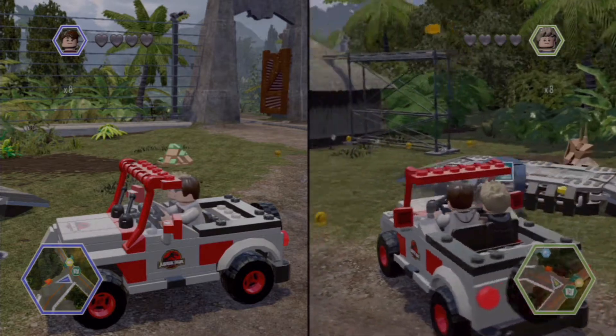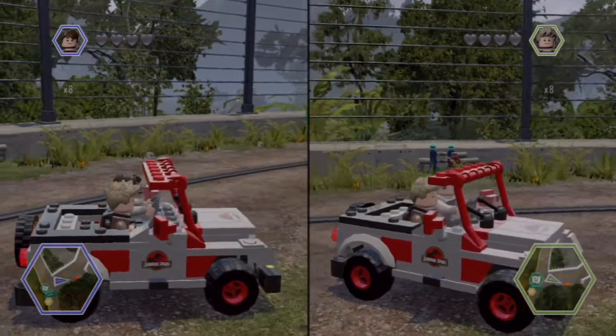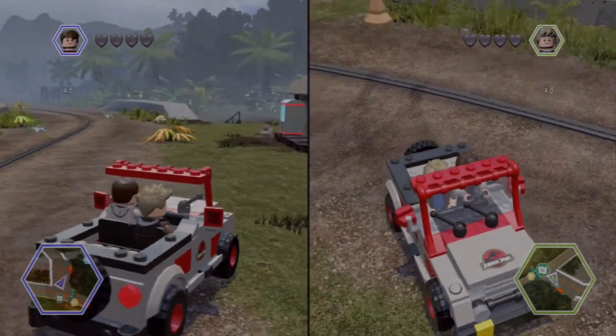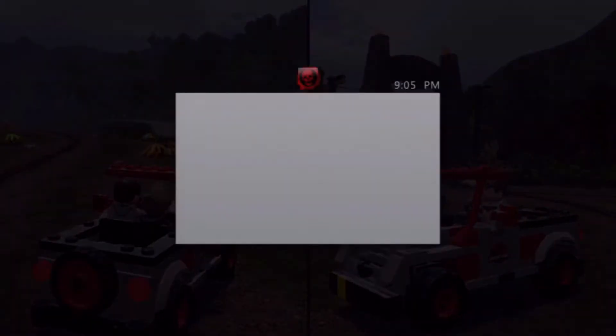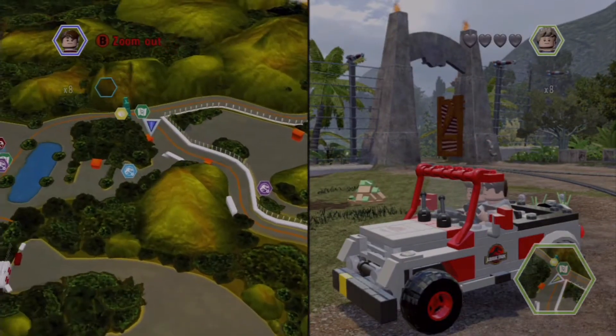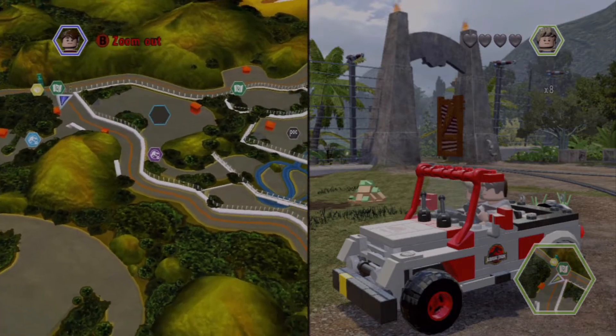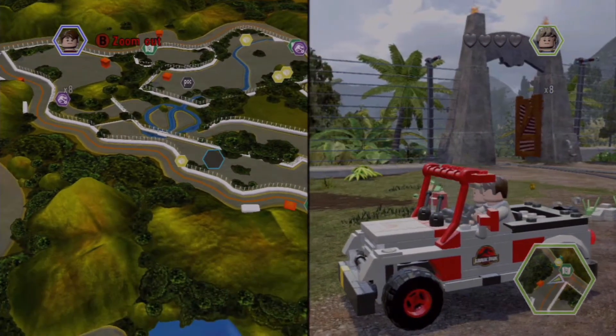So real quick, I wanted to show you something. We are going after some red bricks — I'll post which red brick it is. We've been having the hardest time trying to figure out how to get into this area of the map, and I'm having a hard time figuring out what button to push. The red bricks are in here and down over here and up here, and we just couldn't figure out how to get into any of these areas.